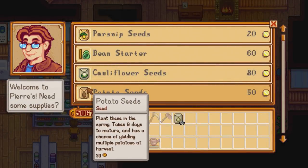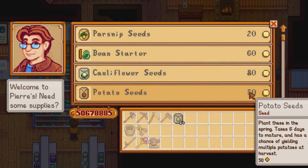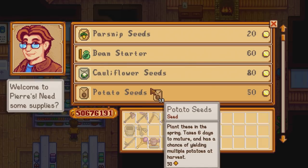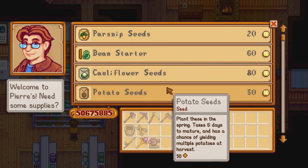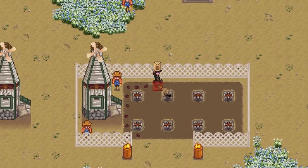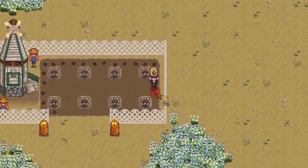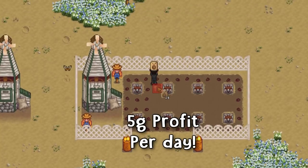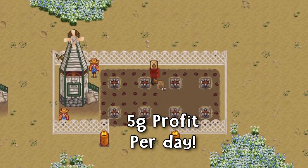The second worst spring crop to plant is the potato. This is also a single harvest vegetable crop, which will cost 50 gold each and they take six days to grow, giving you a maximum harvest of four per season. One basic potato will sell for 80 gold, giving you also a five gold profit per day, like the garlic.